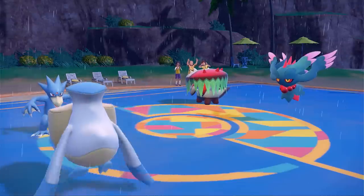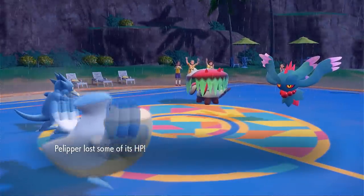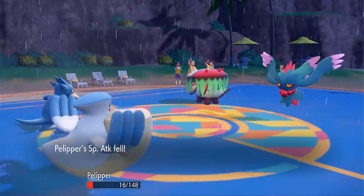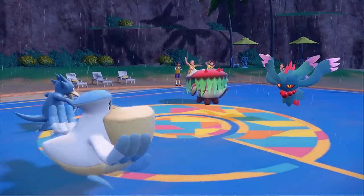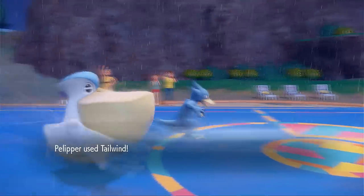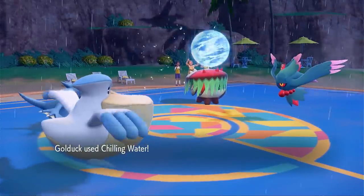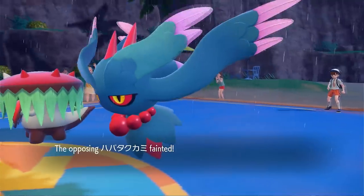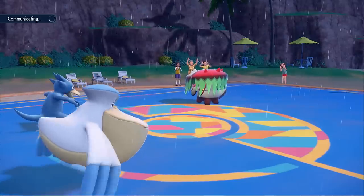I thought they might switch Torkoal in but they stay in. I go for Hydro Pump into Flutter Mane — unfortunately Flutter Mane lives because of its massive base 135 Special Defense. Safety Goggles are forced here so I don't get Simple Beam redirected by Rage Powder, absorbing a spore. I go for a Skill Swap, outspeeding Flutter Mane under Swift Swim tailwind, and can now finish off Flutter Mane with Chilling Water. They probably thought I was a Swift Swim sweeper.